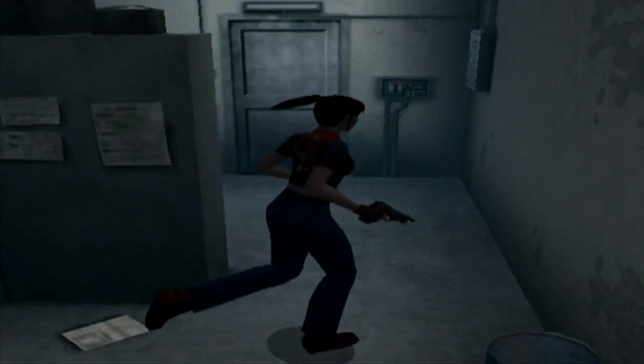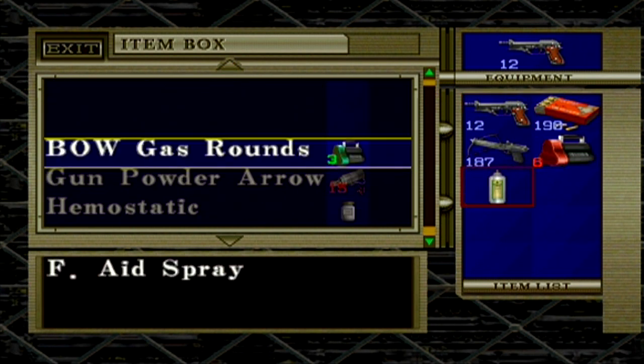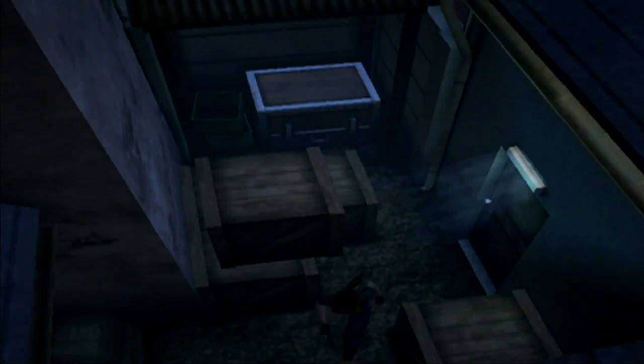The B.O.W. gas rounds that you pick up at the very beginning of the game are the only ones you get. Use them sparingly — you only got three shots. And those are room-clearing gas rounds. Highly effective against bosses. So keep in mind that those are the ultimate weapon you get in here for three shots. We're definitely going to save those for later. Those are really, really good.